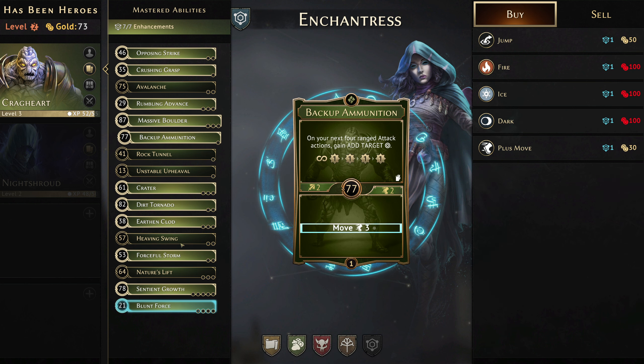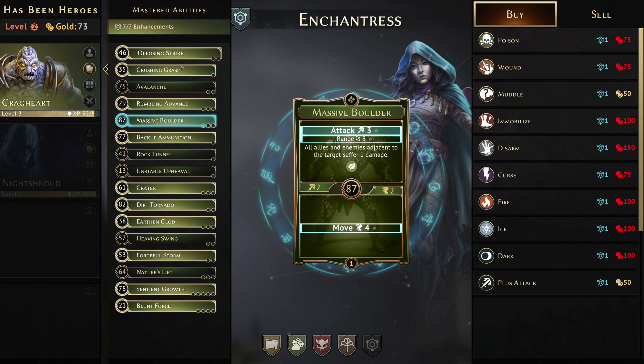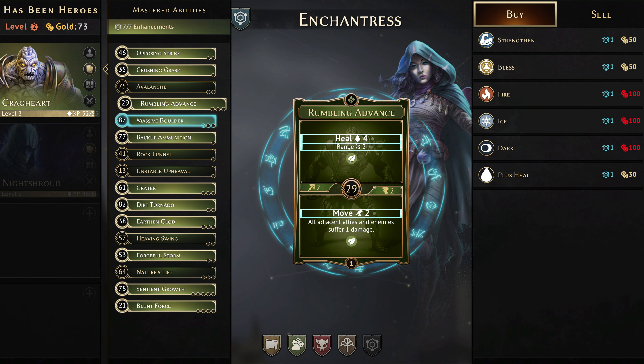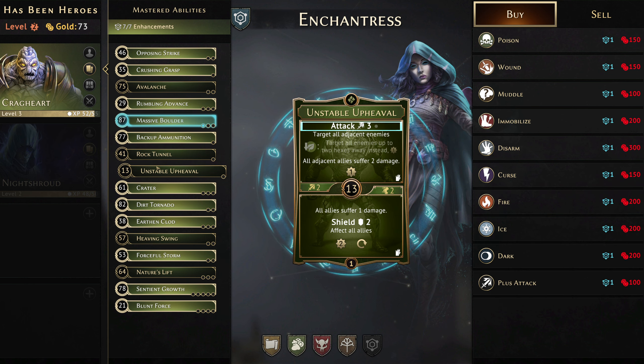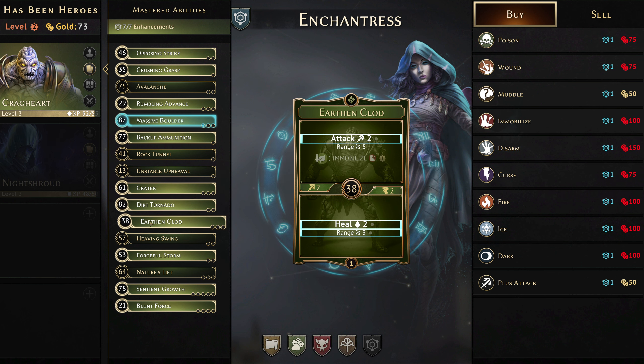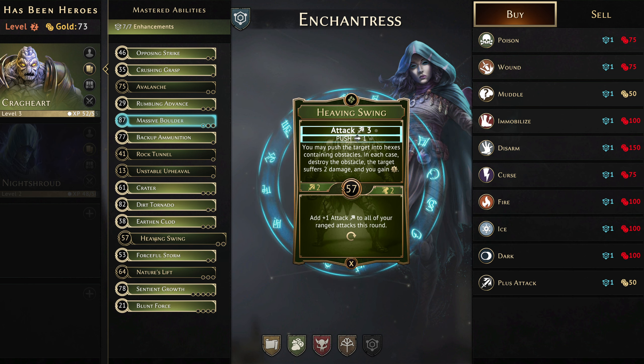With Massive Boulder, all allies and enemies adjacent to the target suffer one damage — they don't suffer the wound or poison. Still, none of this is pierce. Having a look through the Crag Heart's abilities, we don't really have pierce as an option at this level. Potentially when we get higher and have more cards to pick from, but nothing here is pierce-related — it's all direct damage by pushing enemies into obstacles, not walls unfortunately.